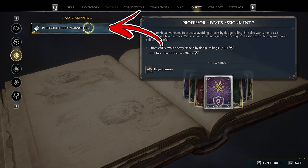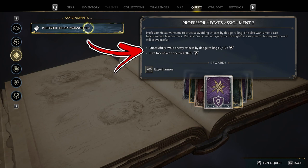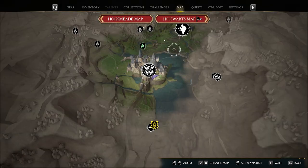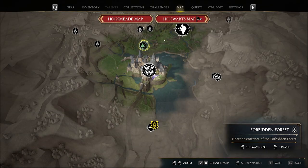One of the side quests you can receive is called Professor Hackett's Assignment 2. This quest will have two objectives. To complete them, you have to open the world map. Then, above Hogwarts Castle, you will notice a blue flame called Forbidden Forest — you have to use it.